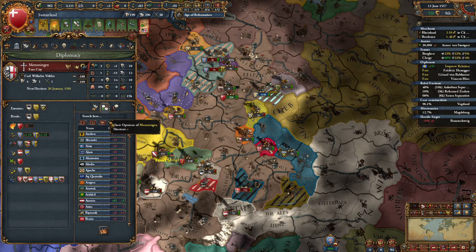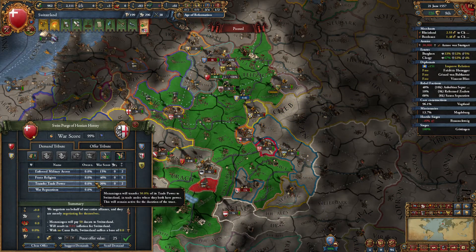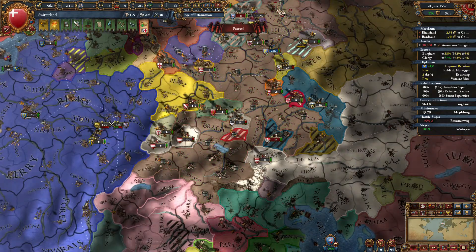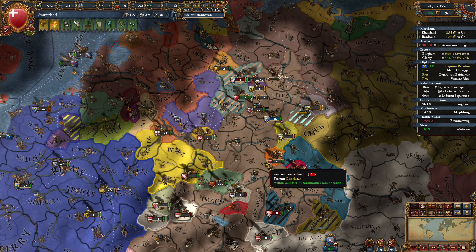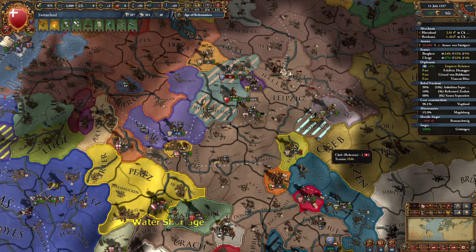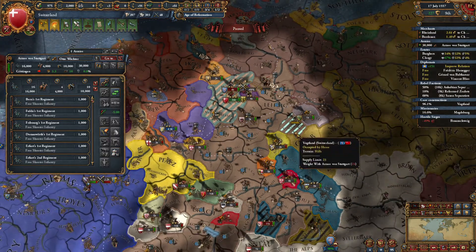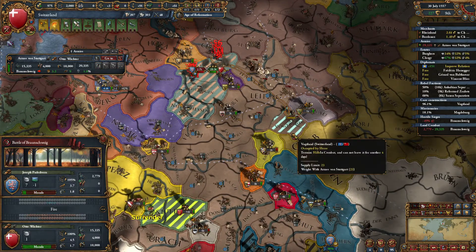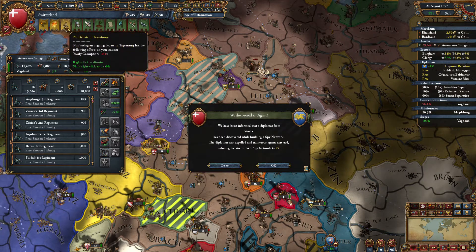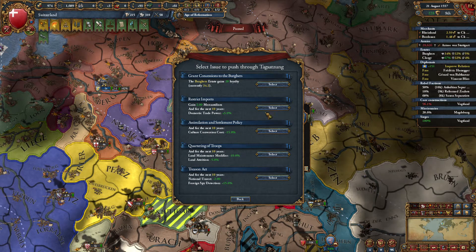Alrighty, Memmingen, I will let you out of the war. Money, transfer trade power, and rivalry with Ulm. There we go. Just get that prestige up again. Where is the vassal? You're preventing him from coring my land. There you are. I was hoping you were going to take this so the core would go. Alright, debate — what do we want to do? Mercantilism? That's pretty good.